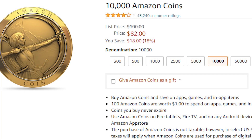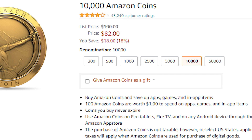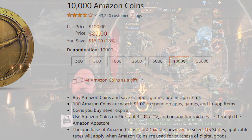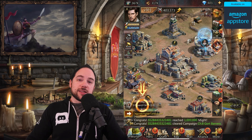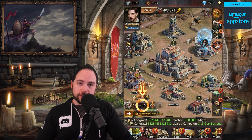At the time of this recording, you can buy $100 worth of Amazon coins for only $82, which, when you're spending in mobile games, is a nice discount. Thank you again to Amazon for sponsoring this video. The link is in the description to download the game from the Amazon App Store and also to get Amazon coins.